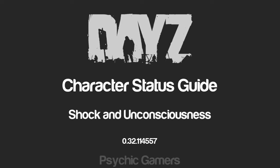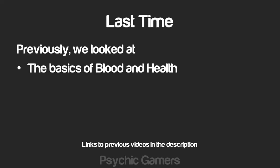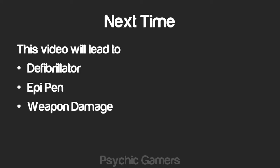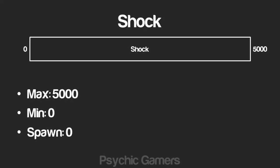Hello everyone, I'm i834 from Psychic Gamers and this is another DAISY standalone game theory video. This time I'm going to be talking through the shock mechanic. The last tutorial I did like this was health basics, which covered how the health and blood values work — a link will be in the description. In this video we're going to be taking a look at the shock value, the link between blood and shock, and how both of those values affect consciousness. This tutorial will lead on to future tutorials about defibrillators, epi pens, and melee weapons and how much shock damage they deal.